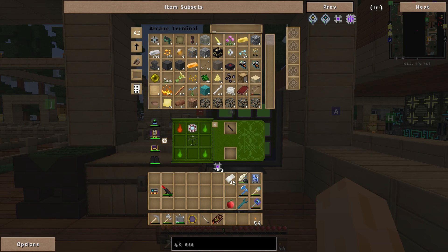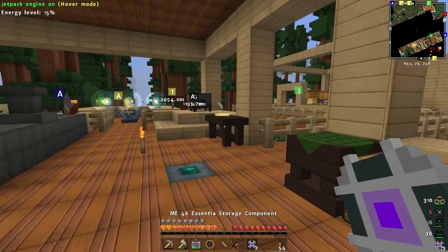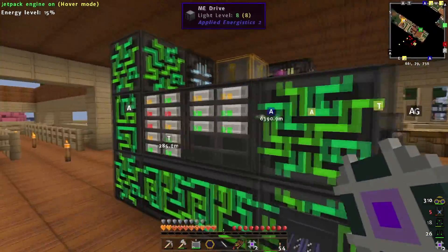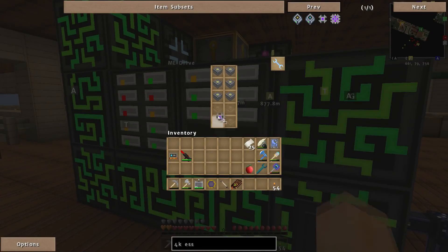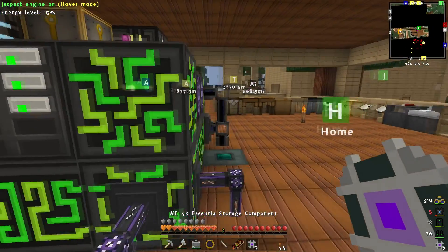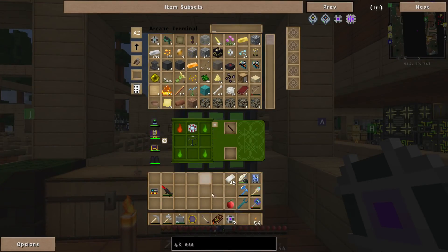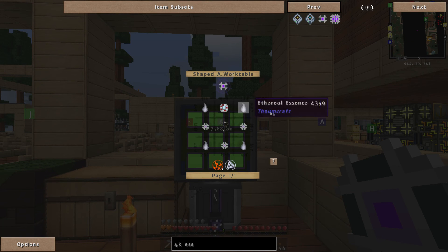I'm back — I went and found a load more ethereal essence, so we should be able to finish off our essential storage. We've got a little bit here, which isn't too bad. Let me head over to the hub and drop some essential storage in. This isn't actually a completed cell yet, so I need to assemble the components.